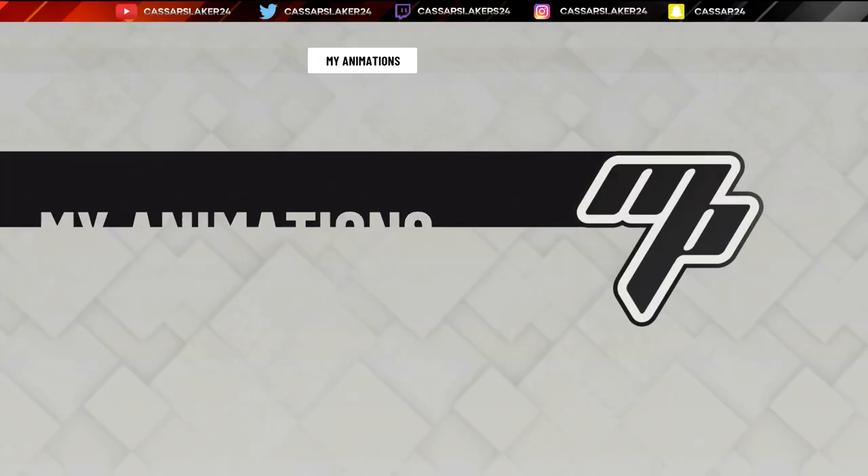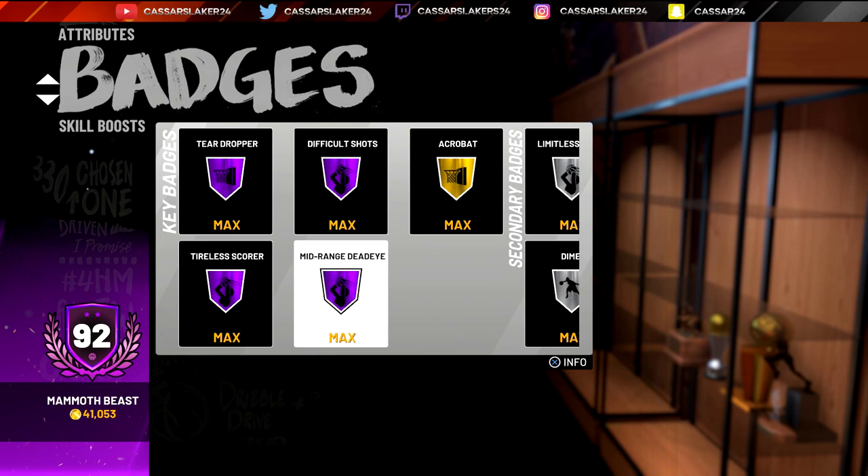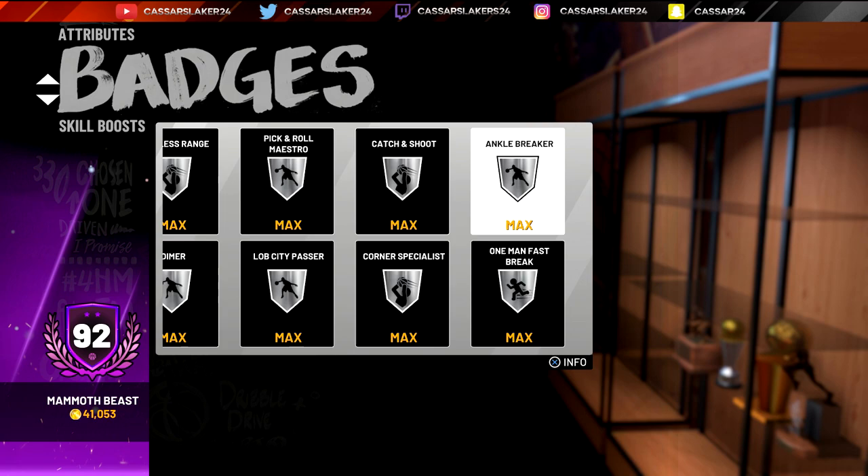Circus layups and rim grazers at two, and basic two hands. I still need to do the baseline dunks — I don't think I can get them just yet but I haven't had a look. My player right now is a 92 overall, and the badges you want to go for first are mid-range dead eye, tireless scorer, difficult shots, limitless range, corner specialist, and acrobat.